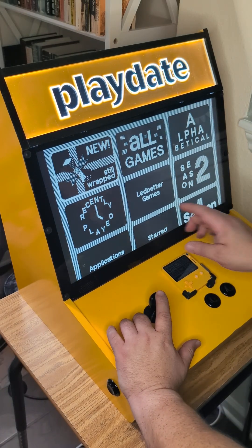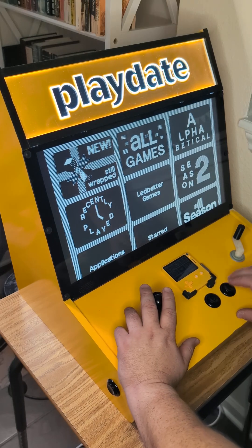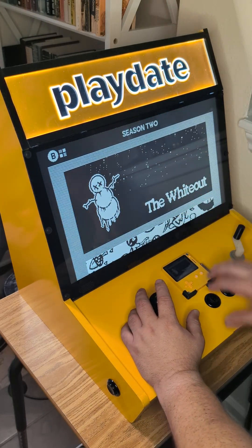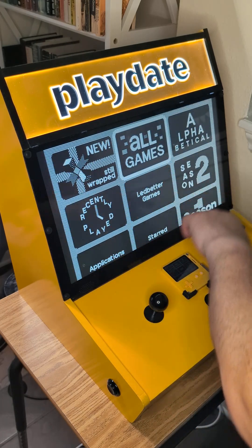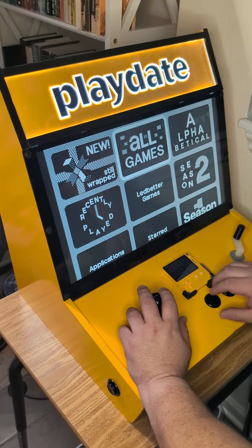This is a very significant update because it gave everybody access to folders. This is the traditional UI, a big list of our titles, which I still love because I love these title cards. But if you hit B, you get into this menu and you can see all the pre-installed folders on the device.